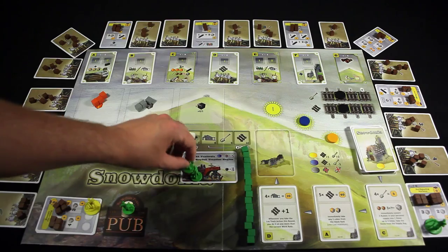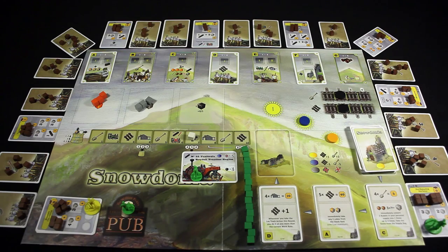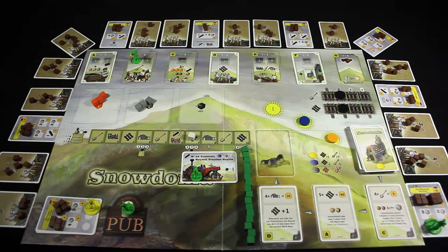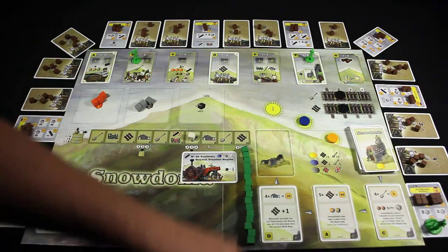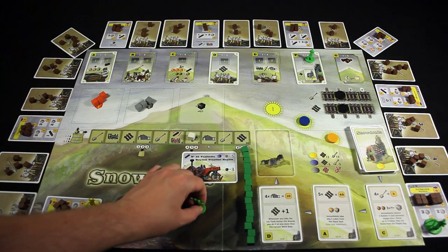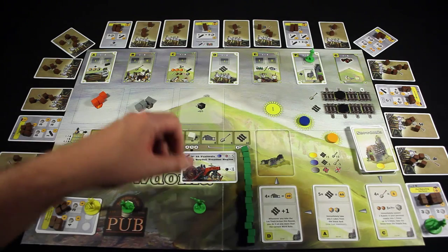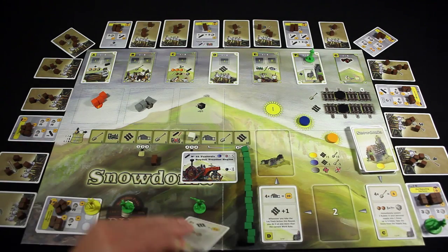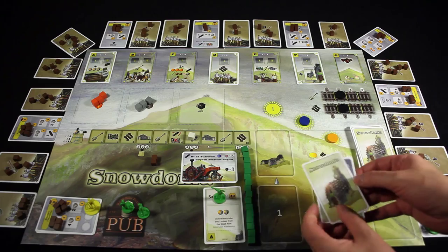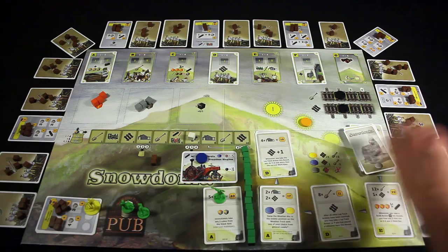I'm going to do my usual opening maneuver — this guy should not be on here, leftover from last game. I am going to dig, and I am also going to grab this gigantic 40-point contract down here. So I'm going to return my guy, get the first two rubble cubes, and grab the big contract, and hope that I can actually fill it this time. This time I actually remembered to look at the contracts before I started. And it's going to be raining, so I'll get my extra worker for free this turn, which is really cool.